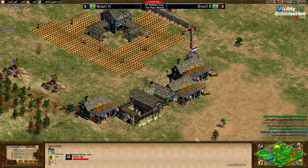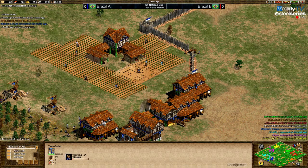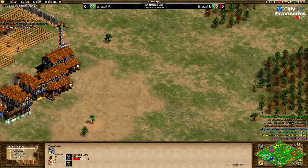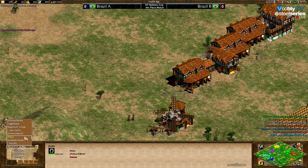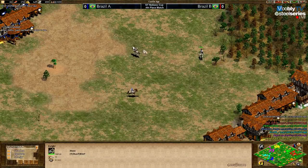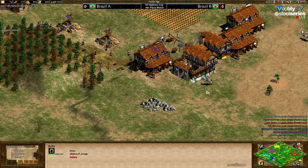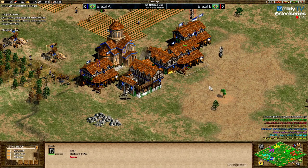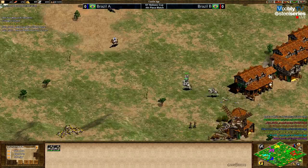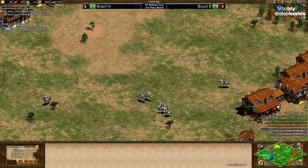They walk around the map and look for weak spots to eventually try to break the walls. Knights are queued immediately — let's see what Riud is doing. Also three stables, very similar. Ph chooses to go for a monastery as well, which can be very important in heavy knight fights. The monk stays behind and heals your knights even if he doesn't convert. A conversion is worth two enemy units — basically like a boar steal.